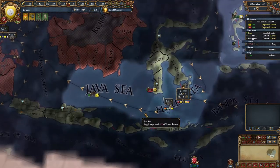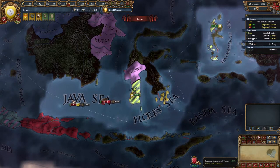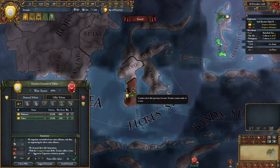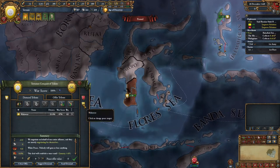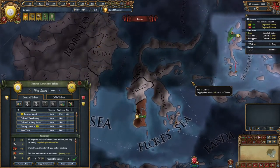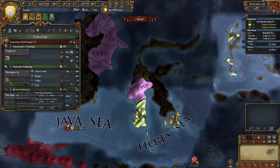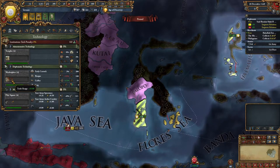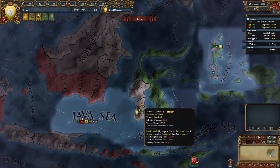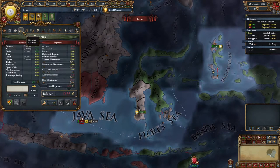Oh no, there's these ones down here too. That is unbelievable - a hundred percent. Oh no, we can't make it a core. Can we vassalize them? Can we vassalize them? We can't make it a core.